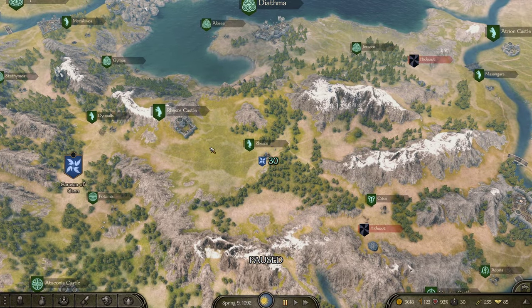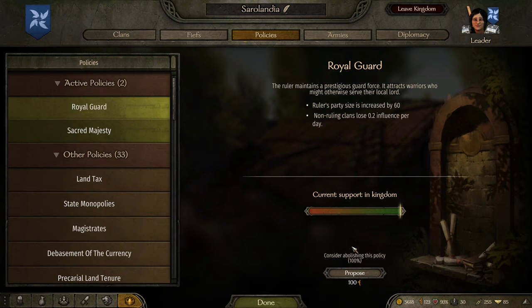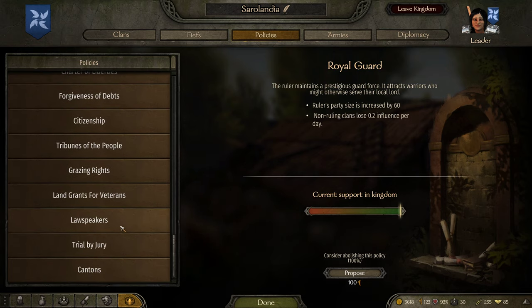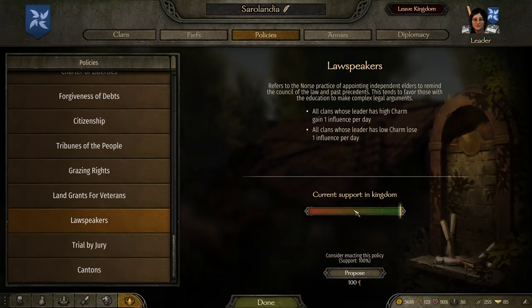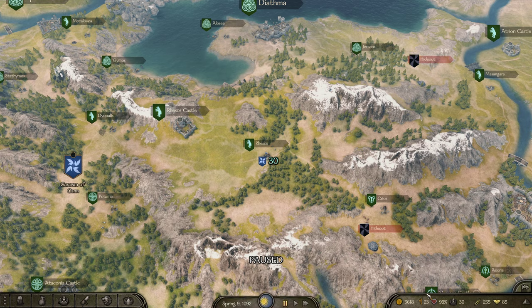So that's all sorted out — all the new skill points. Next up is some added influence. So far most of my policies have been influence-based, and I'm going to pick another one: Law Speakers, which means high charm people gain more influence. I'm going to propose that. And now my charm per day goes up by 0.5.